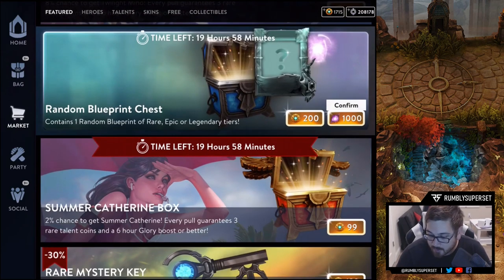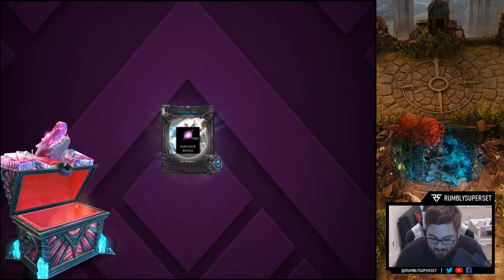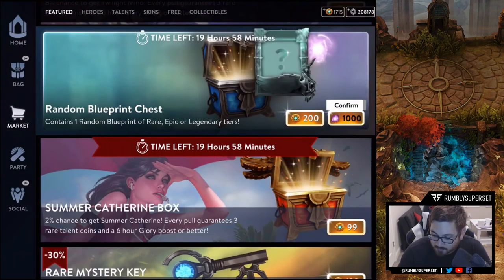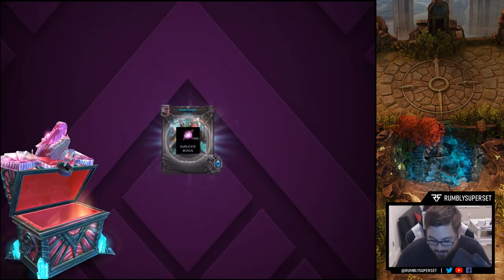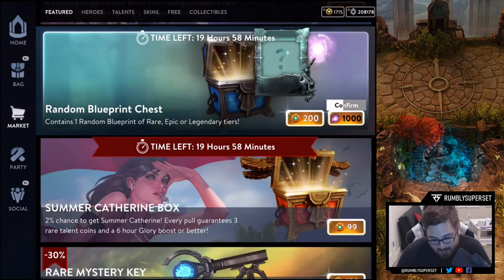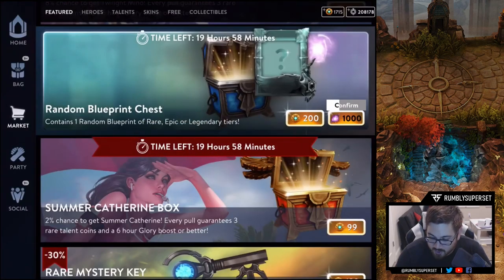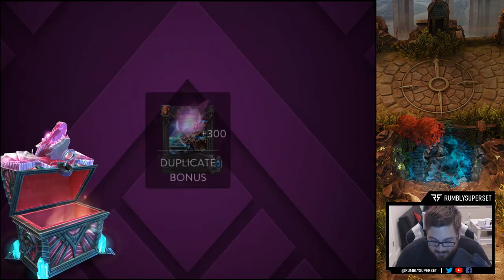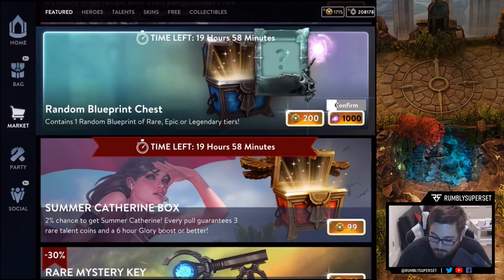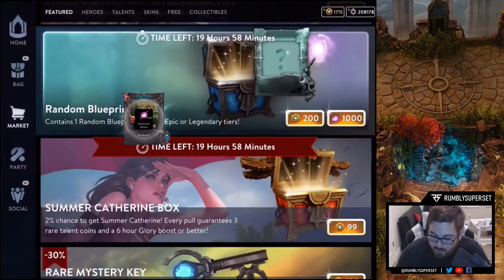Let's start. Number one — got a duplicate. Number two — we got a Steam Knight Tony. Again, I'm gonna get a lot of duplicates. Number three — Spider Wing Adagio. Number four — Sky Captain Fox. Number five — Shogun Nomad Ringo.